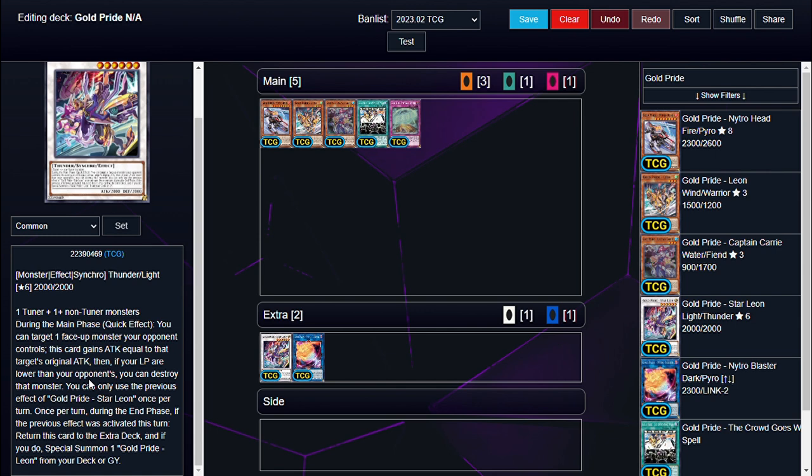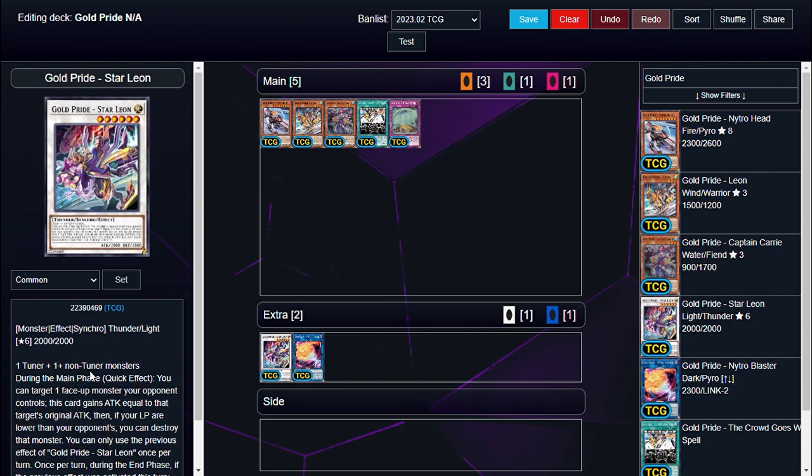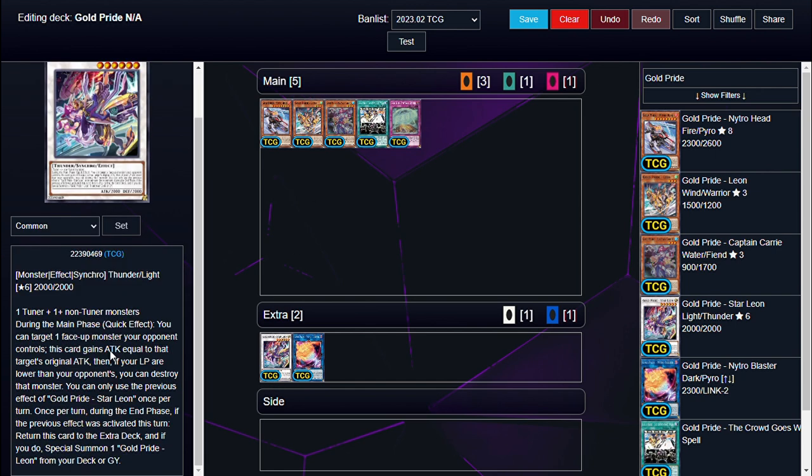Next we have our super monster, Star Leo, a level 6 synchro, so it takes our level 3 and our non-level 3. It's completely generic material, so you can go outside of the archetype if you see fit, but the only tuner we have in archetype means we use the Pirate and Leo. Its effect is during the main phase, as a quick effect, you can target one face-up monster your opponent controls — this card gains attack equal to that target's original attack, then if your life points are lower than your opponent's, you can destroy that monster. Once per turn, during your end phase, you put it back into your extra deck and summon a Leo from your deck or grave. The attack gain lasts but it doesn't really matter because it's going away eventually anyway, and that last end phase effect is mandatory, so it will trigger during the end phase no matter what.